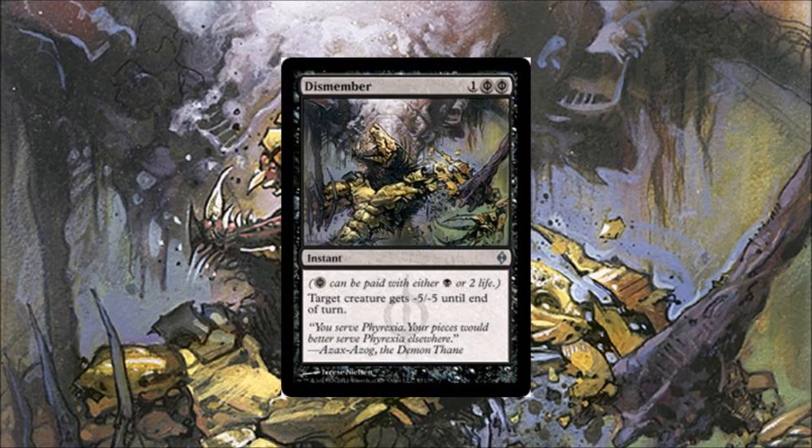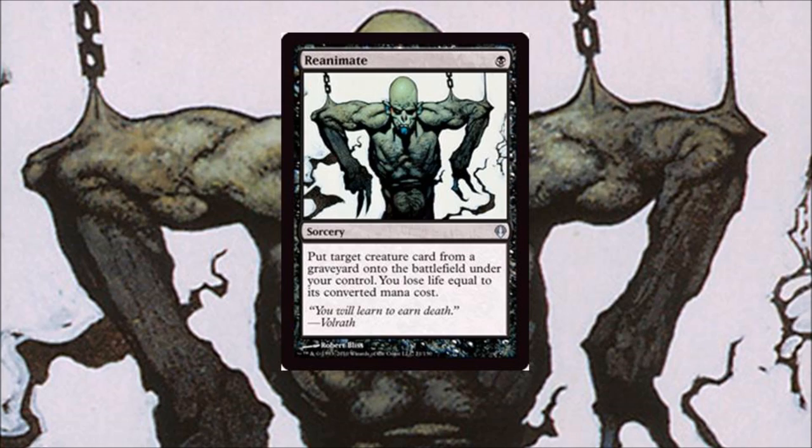Number six: Reanimate. For one black mana, you can get back any creature you want — sounds like a good deal. Very good in EDH, very good in Tiny Leaders, and good in any format that has a reanimator deck, with Griselbrand and friends.